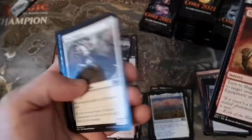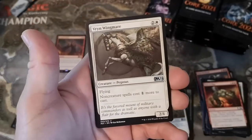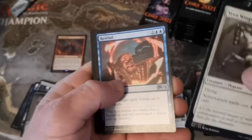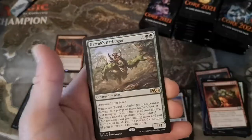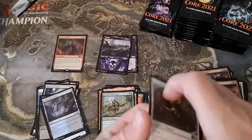Verne Wingmare - that's a reprint, downshifted to uncommon from rare in Origins. Really interesting. Rewind - another Urza's Saga reprint, a staple. Quirion Dryad and Garruk's Harbinger. We still have no mythics, we have one foil and it's a rare. This is a weird box.